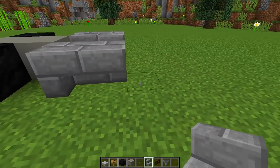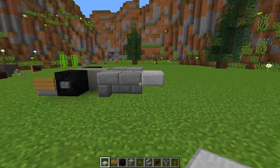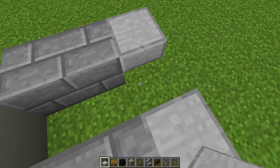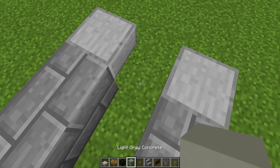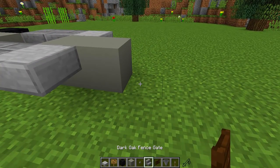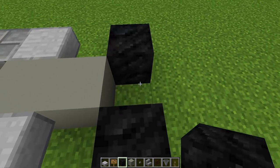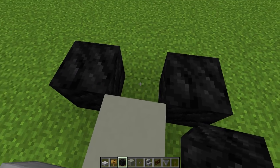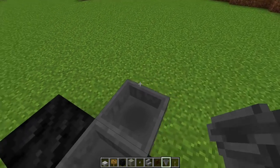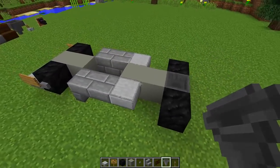Then we're going to go back around to this side, get our stone slabs, and place an upside down stone slab next to that stair — same on the other side. Then go into the middle area, grab your light gray concrete, and place down two pieces just like that. At the back, place a tire here and one on the other side, leaving a one-block gap in the middle. In this gap, place a hopper there, then place a hopper going into that hopper, then destroy the first hopper so it looks like an exhaust at the back of the car.